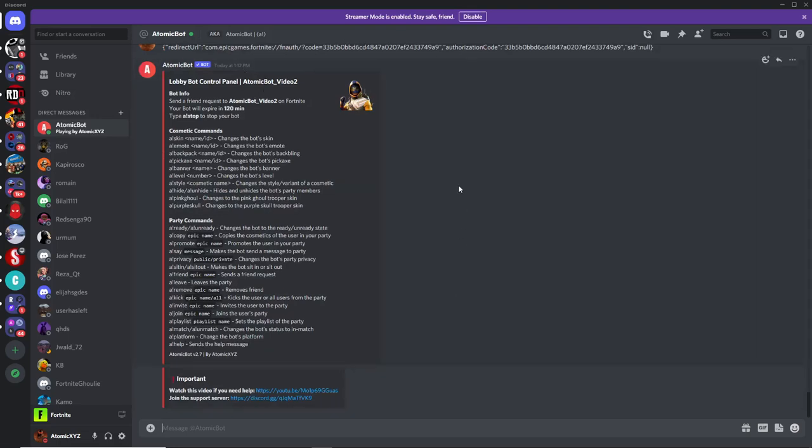Once you've done that, it'll create your lobby bot and you're done. Now you have your lobby bot and you can do all of these commands. You'll see the bot's name displayed right here after this section.